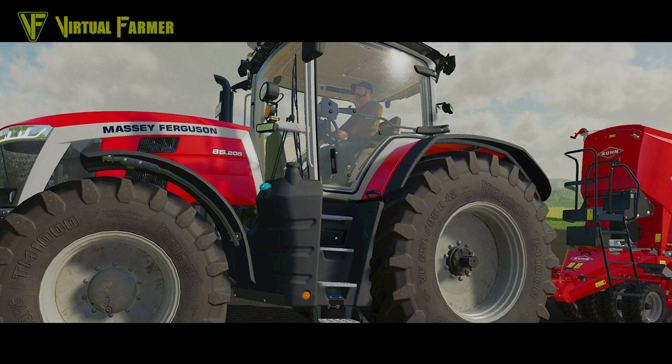Our tractor driver here has some fantastic facial hair, a cap on, a shirt and a pair of jeans. As we go through these images we'll have a look at the variations in the character models, but it seems like the character creator has a huge amount more options than the previous version did. We also have scrollable tires and a Kuhn seeder pulled behind the tractor as well.